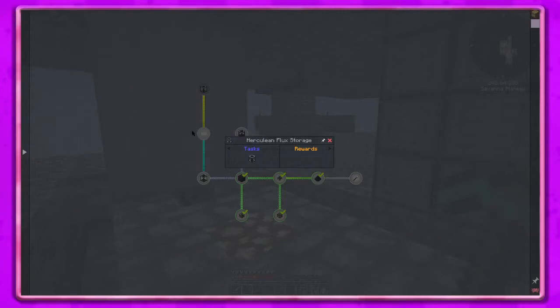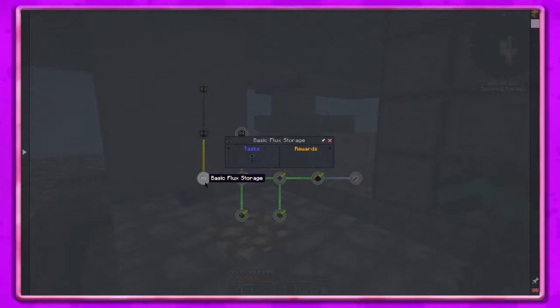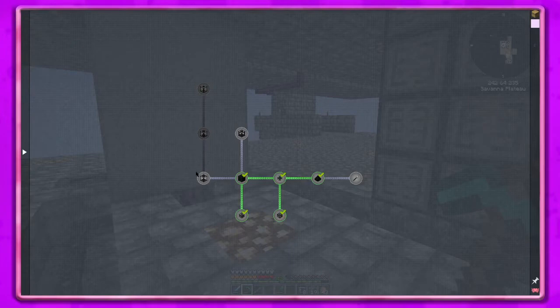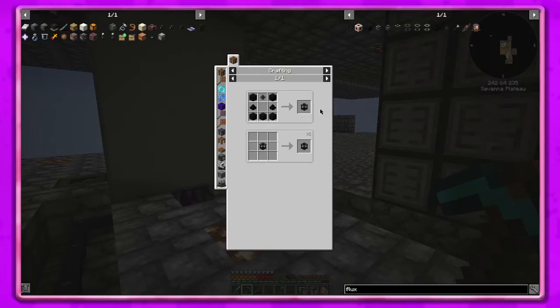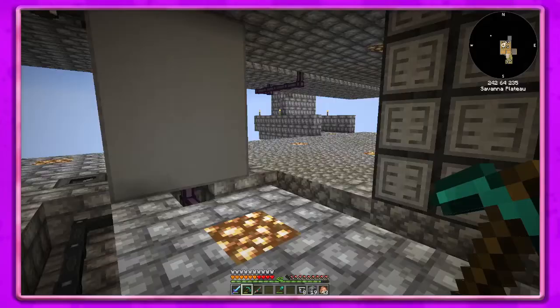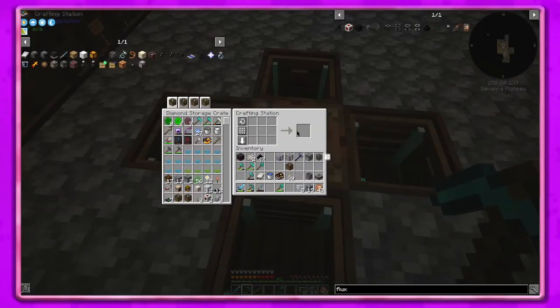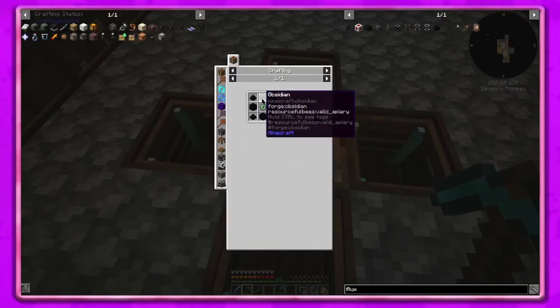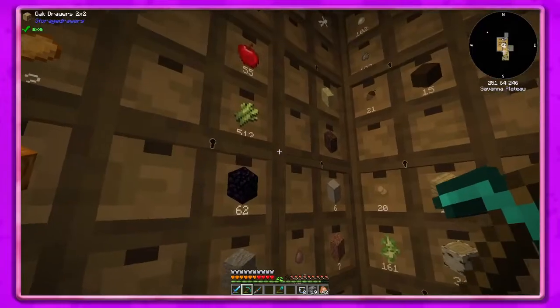Let's see what we got here - flux configurator, basic flux storage, maybe I need that. I have no idea. Flux controller - it enables wireless charging on your flux network. Okay so we need this! I really want to get this whole wireless power thing going, so we'll see what happens. There's the flux controller - I need one of those.